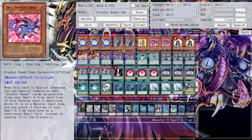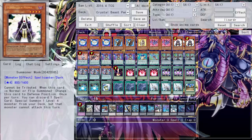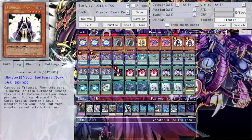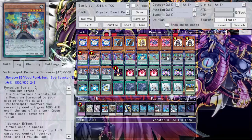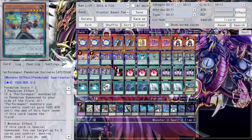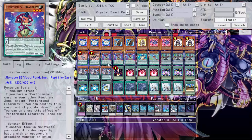Two Ruby Carbuncle — one is not enough, three is cloggy. It's mainly for the additional pendulum summon; if you pendulum summon it and it special summons, you get to special summon more crystal beasts from your spell and trap card zones, which is powerful. We run two Summoner Monk because there are 17 spells. The play is: Summoner Monk, pitch a spell, summon Pendulum Sorcerer, Sorcerer pops itself and Summoner Monk to get two searches.